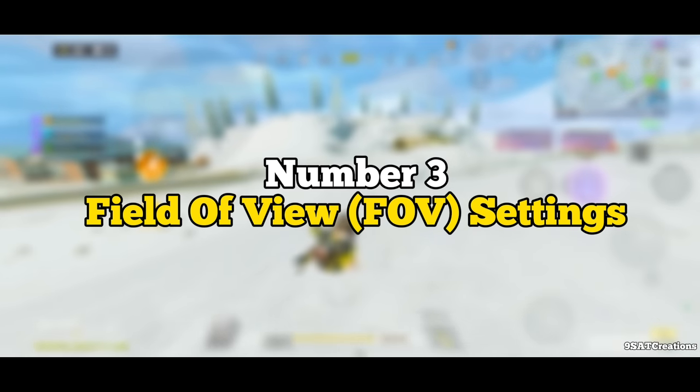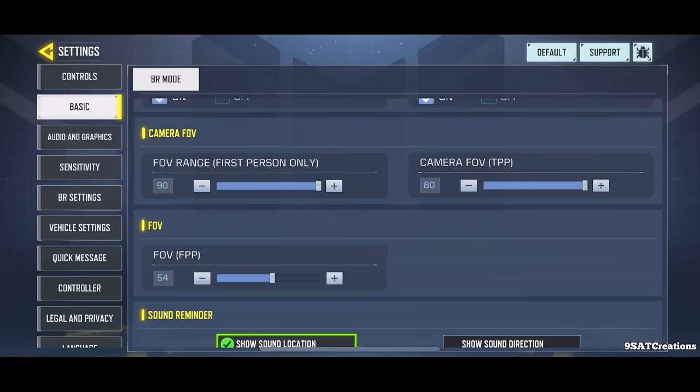Number 3: Field of View settings. In basic settings there are three options for FOV: FOV range, first person camera FOV, and FOV. Let's discuss these settings one by one.